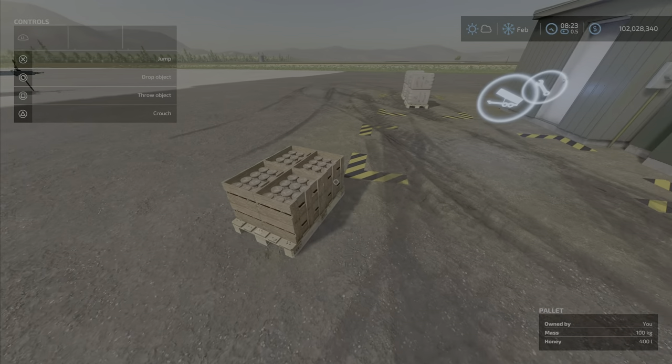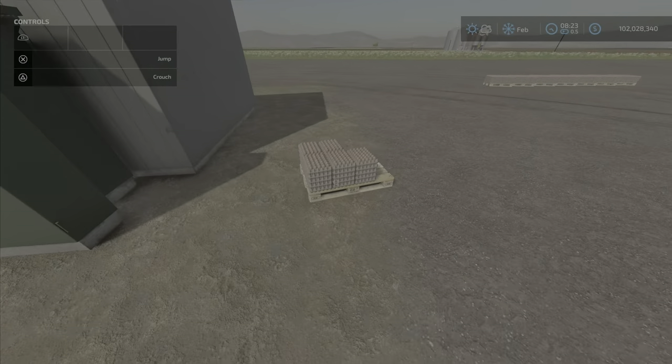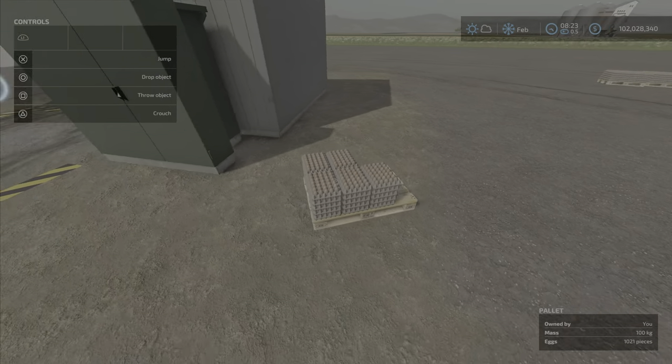We got some honey here — honey goes in there. Eggs. So all on pallets, right? It's all pallet stuff.